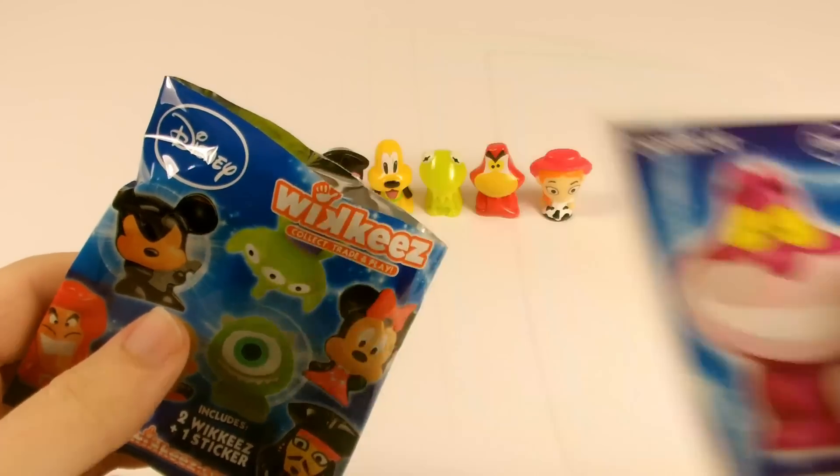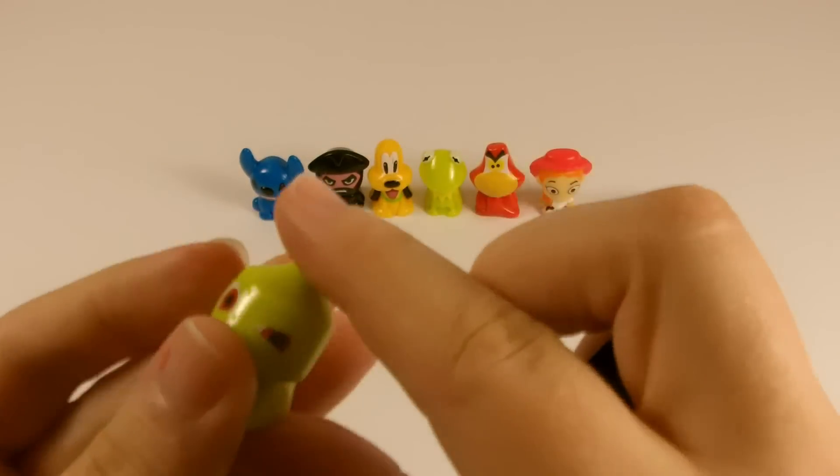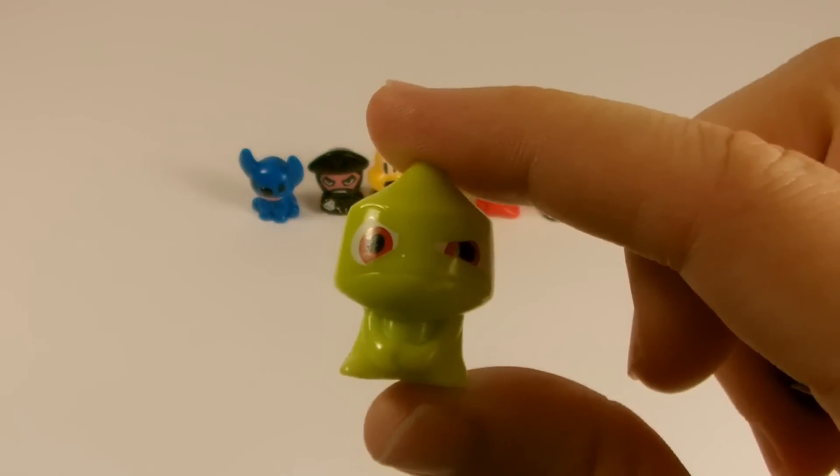Our next bag and the sticker is Cheshire Cat. And the wikis are Pascal and Clue.